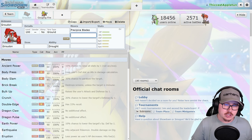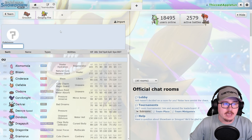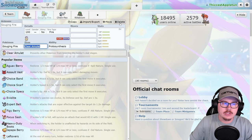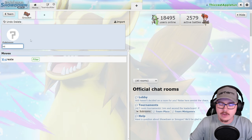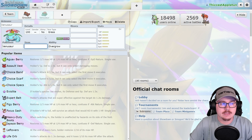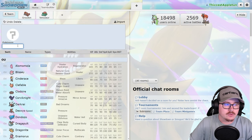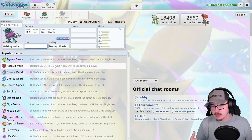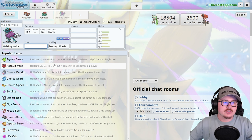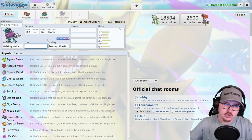Groudon has a lot of teammate options going the offensive route with things like Gouging Fire, Chien-Pao, and Rillaboom. It can also go the special attacking route — Venusaur could see a pop-up in this meta. Sleep Powder Chlorophyll Venusaur is really good. The same goes for Walking Wake, which I think will see a lot more play in this format because Groudon is just a much better sun setter than the Torkoal we had access to previously.